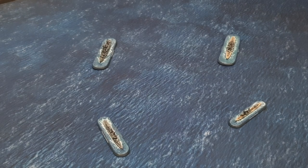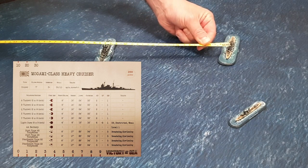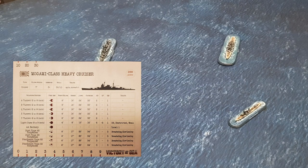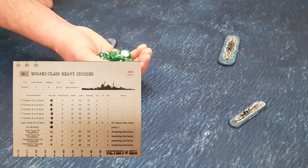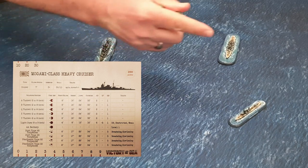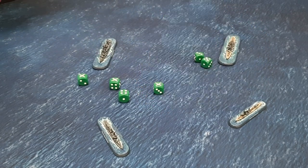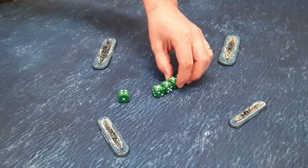Onto the gunnery phase. We activate the Megami class and bring up her card — all main turrets are in range. The range to the American cruiser is just under 10 inches, so that's within short range. The Megami has five turrets, each with two attack dice. We're looking for fours at short range with no modifier. However, the attack modifiers show a large silhouette bonus and the target is in the port or starboard arc, so we're actually hitting on a three plus. Six hits total — some good shooting by the Japanese.